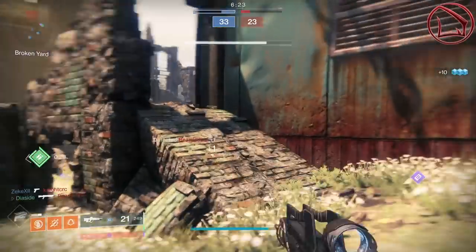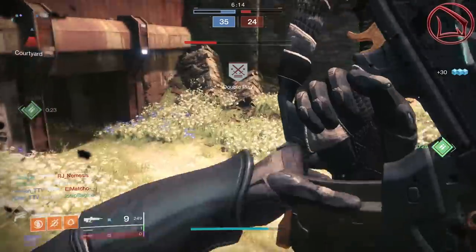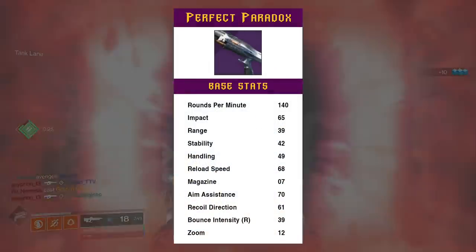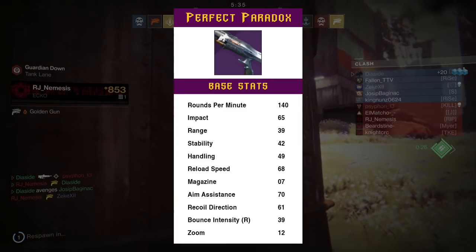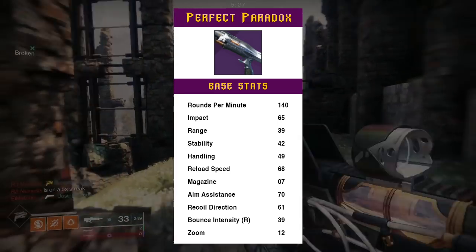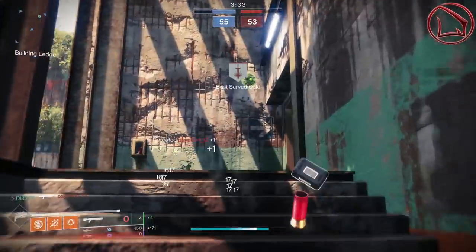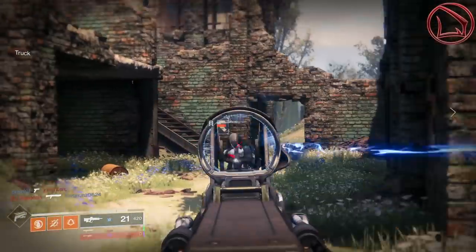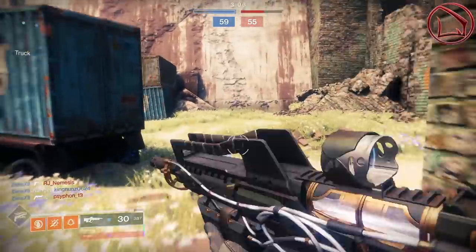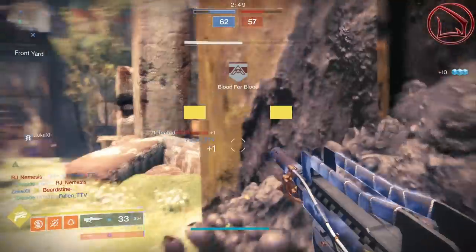First up is Saint-14's beautiful shotgun, called the Perfect Paradox. With shotguns, we're trying to increase the weapon's overall base range factors while also increasing aim assistance for consistency. Its base range stat isn't that great at 39, but its aim assistance is pretty good at 70, and its recoil direction is decent at 61. However, we definitely want to increase the handling speed to get a faster ADS speed. We want to increase range for effectiveness at longer distances, and increase handling speed to ADS faster and compress the pellet spread. Since this is a full-auto shotgun, we also want to make sure that recoil direction is vertical.